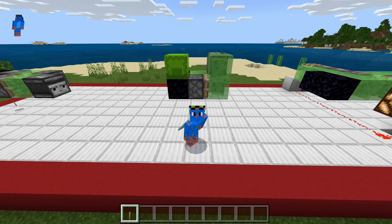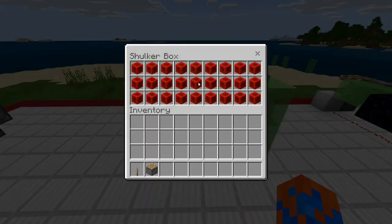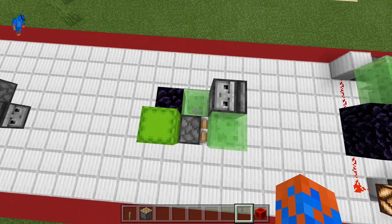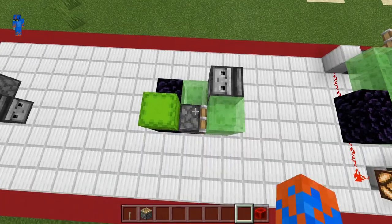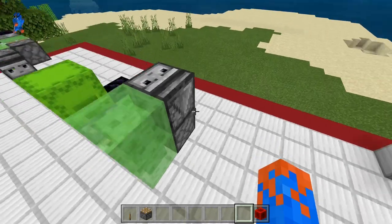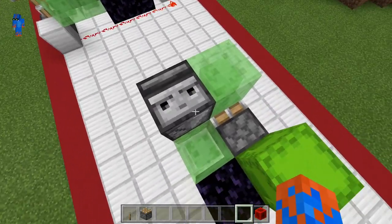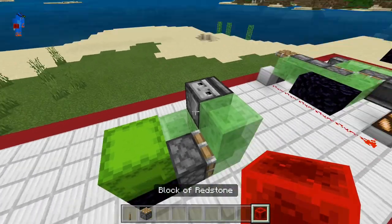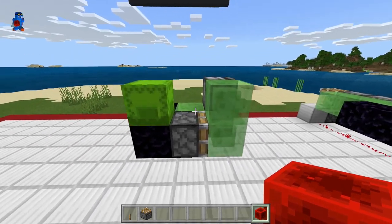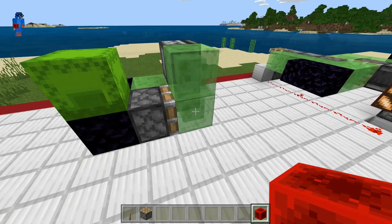For this one we're going to be using redstone blocks. The way that you build it is quite similar to the previous one. We have a normal piston and a sticky piston, and on top of it we have a slime block and an observer. The redstone block is going to be going on top of the normal piston, but just be aware that as soon as you place this the flying machine will start to fly forwards.